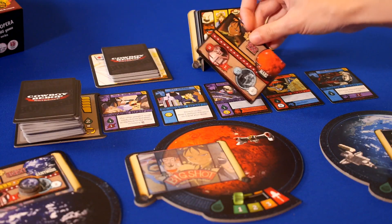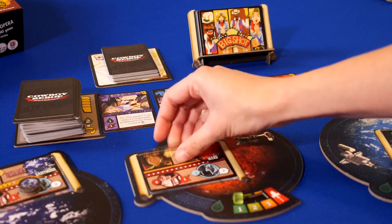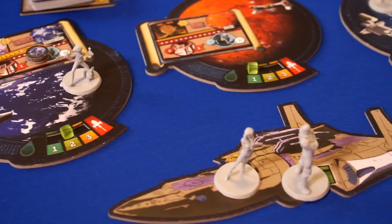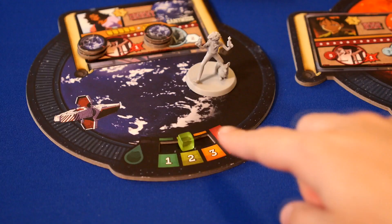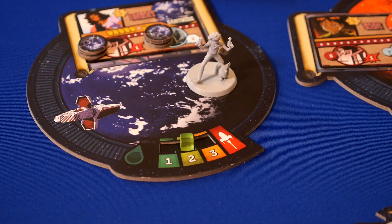The big shot stand is where you draw new bounties and place them on the planets. There are three planet locations and the Bebop ship. To travel between these locations, it costs the amount of fuel shown on the location that you're trying to go to.